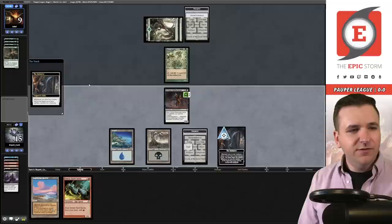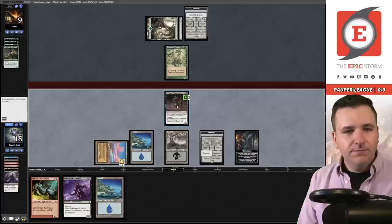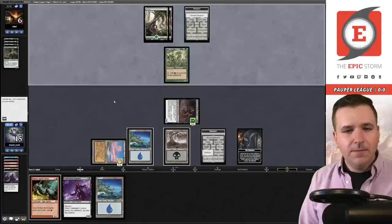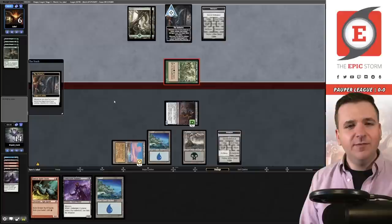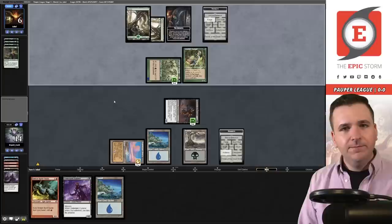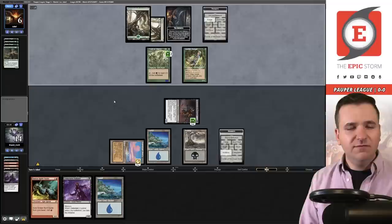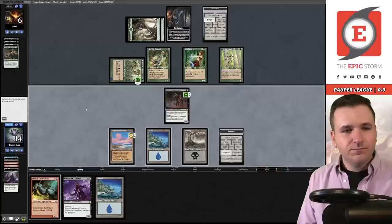Another Priest of Titania. We venture deeper into the Undercity — another Initiative creature I cannot play this turn. Let's get in there, put them to six life. Pass. Their plan is to steal the Undercity back — a little surprised by that. I was actually really nervous about the Priest untapping. The two +1/+1 counters here I don't care about. Quirion Ranger — so they had to wait to untap the Priest, that makes more sense.